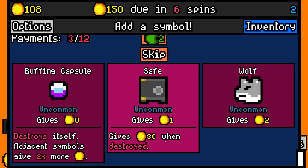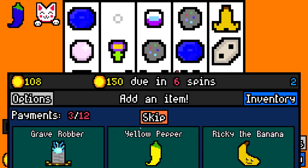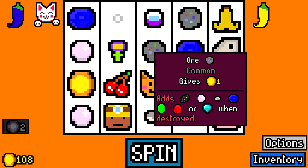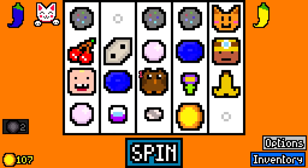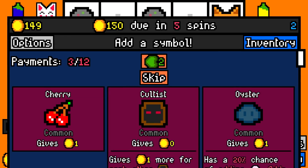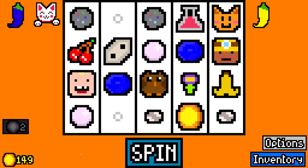A safe is tempting because that gives an easy 30, but we're just going to take a buffing capsule for now. Then we're going to take the yellow pepper — gives 2 coins if none of the symbols are blank. Which is going to be pretty soon because we're going to get pretty full reels. There's a spin for 42 already. What I need is a geologist, whatever it's called, who can eat these low-value symbols.